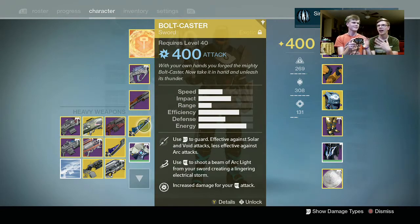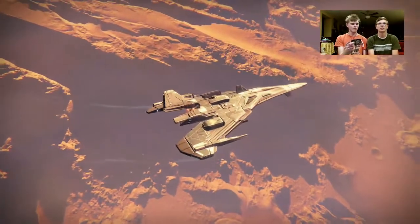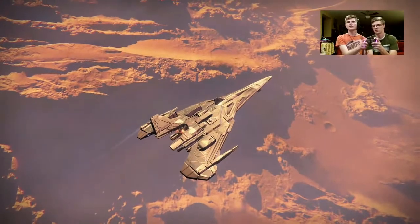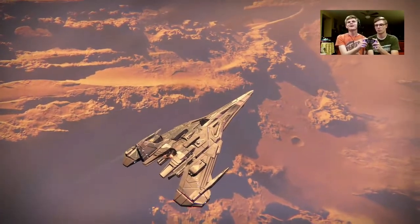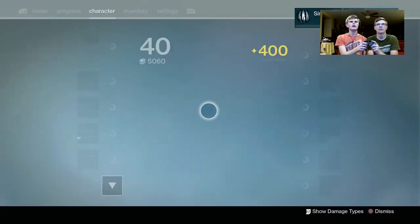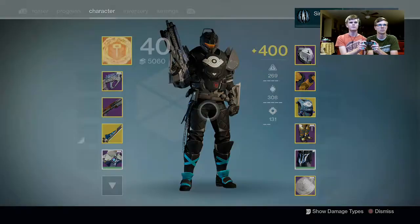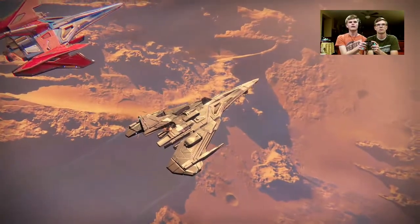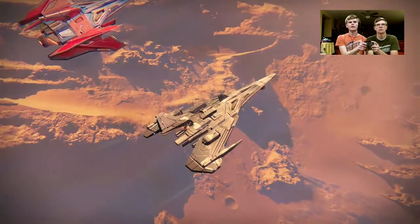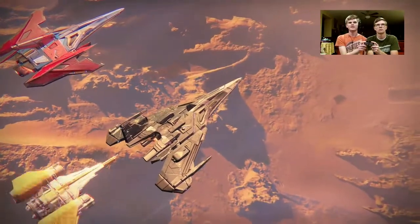That includes the aim on his side, so we'll see how this goes. Apparently we're hopping into a match — go on and grab a hold of this thing. We got a Hawksaw, hopefully you guys saw that earlier, we got a shotgun, and we got a sword for giggles. We're playing Iron Banner so these are where the tryhards are at, hopefully we don't get absolutely demolished.